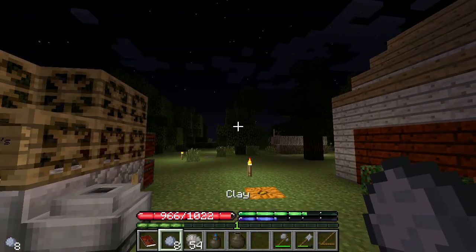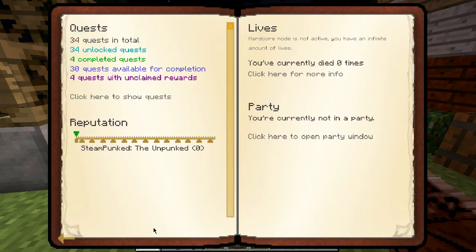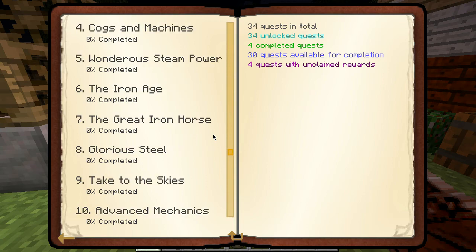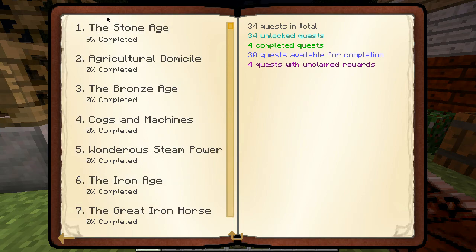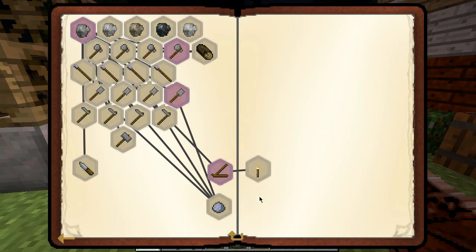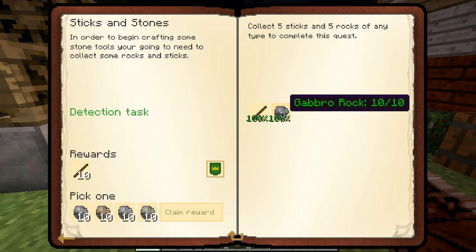Well I figure we're gonna go through this stuff here — the quest log. Let's give this a shot. Show requests, click here... whoo, a lot more quests now, crazy. So let's start the Stone Age — 9% completed. What's going on here? Okay, so this one's done, I guess I picked up sticks and picked up the rock.